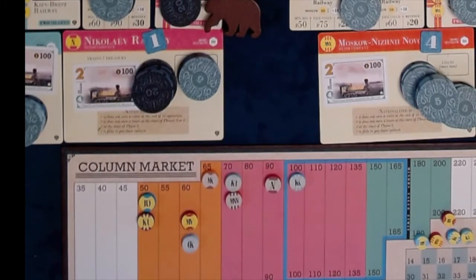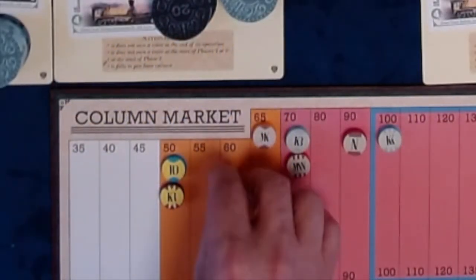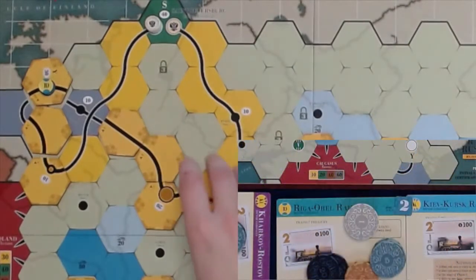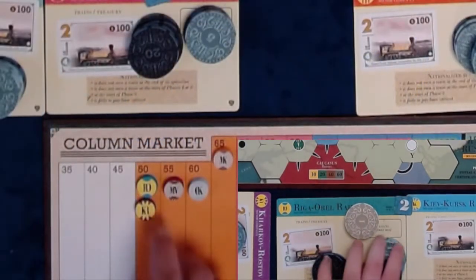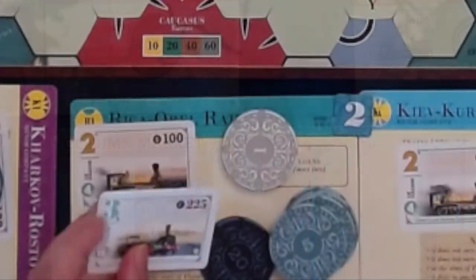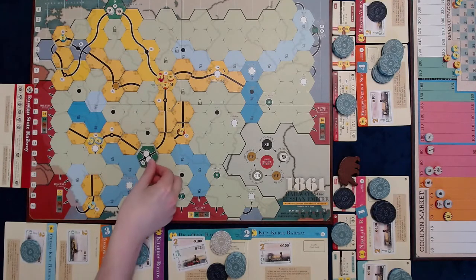MK pays $10 in loan interest and then repays one loan for $50. It does not purchase a train. MV operates — it lays a gentle city at I13, pays $20 to lay a straight track at I11. It does not have a train to run, so it pays no dividends. The stock price drops to $55 and it purchases a 2-train for $100. The RO operates — laying a gentle track at F8, it runs a 2-train for $70, pays half: $35 to the company, $35 to the player. Its stock price rises to 55 and then it purchases a 3-train for $225, immediately triggering a phase change.